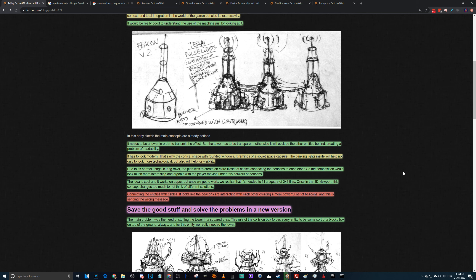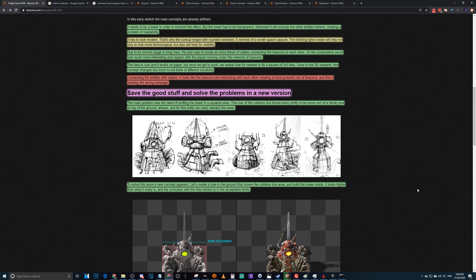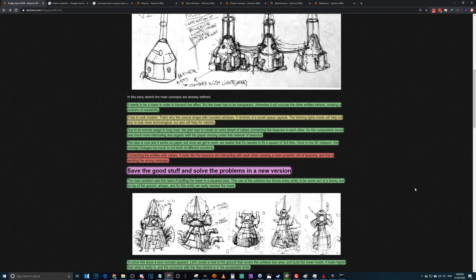It's a fair argument that cables send the wrong message. It could take the player from thinking 'one beacon surrounded by assemblers' to 'four beacons and one assembler getting a big bonus because they're strung together.' Without the GUI, there's no way of knowing whether you're supposed to have many machines covered by many beacons or connecting them to boost each other. And most players don't stop to look at the GUI — they just build and hope for the best.